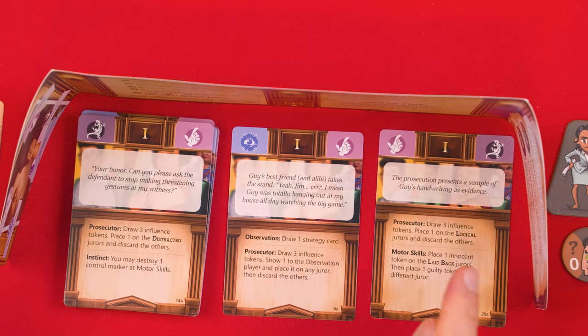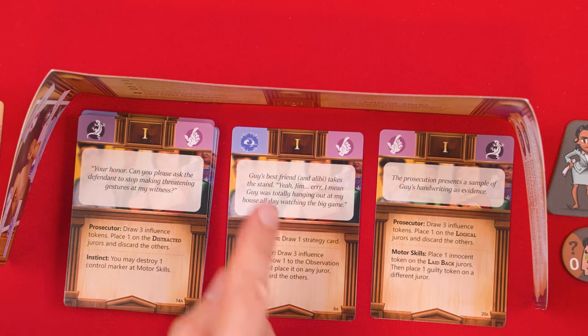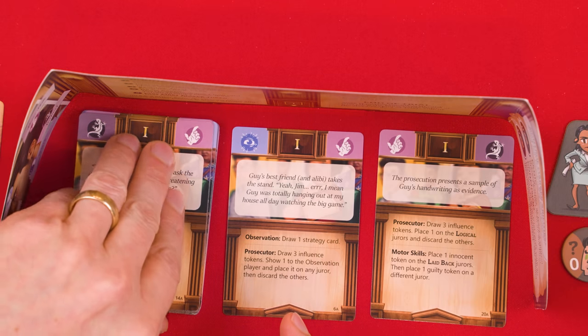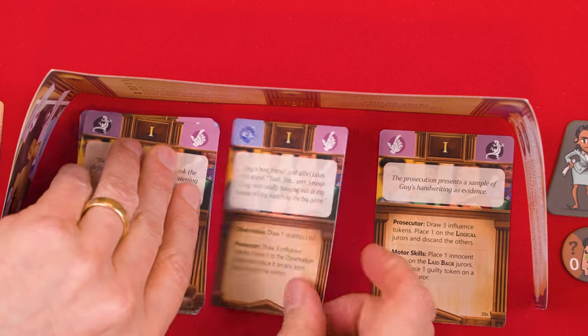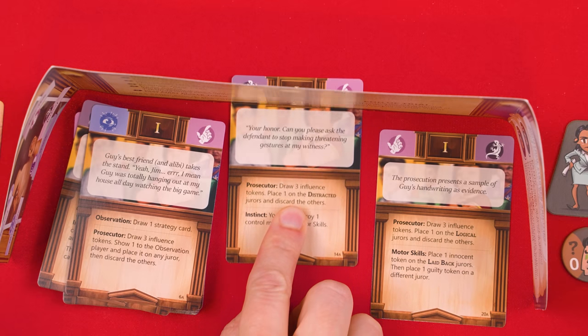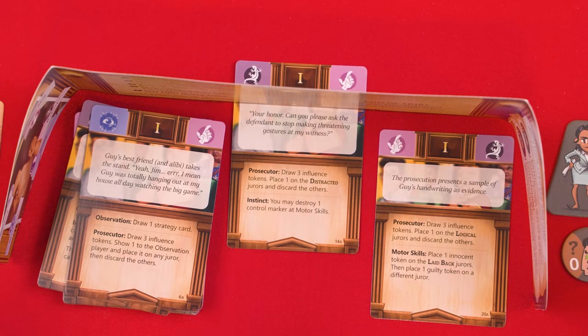The game is played over eight rounds, and each round has five steps, starting with choosing a trial card. Here, the prosecutor will examine and pick one of the three trial cards face up behind their screen, which includes the one on top of the deck. If you pick a card other than the center one, then you swap the chosen card with it like this. You then slide the chosen card through the middle of the screen so that only its icons at the top can be seen. There's information on the underside of the trial cards, but that can't be examined by any player yet, including the prosecutor.